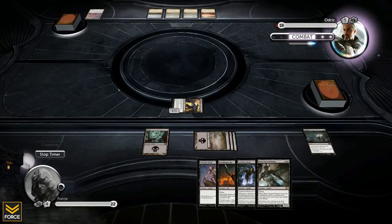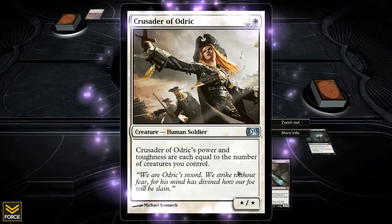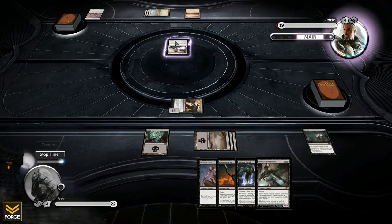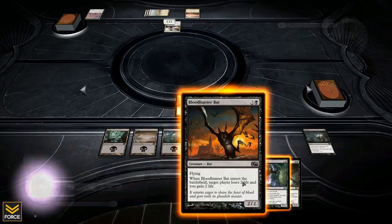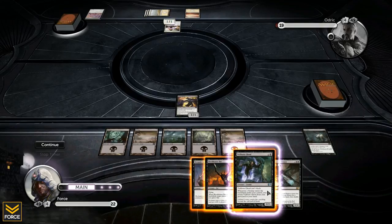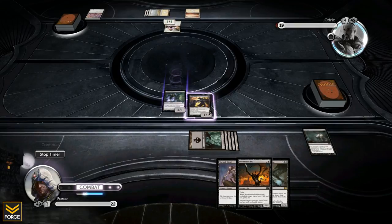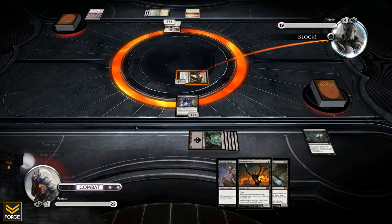He plays Crusader of Audric — a creature whose power and toughness equal the number of creatures he controls, so right now just a 1/1, but it can get big quickly. I have five mana in play. I could play the 4/1 or the 2/2 flying — the 4/1 sounds good to me. I'll hold off on the 2/2 flying for now and put the 4/1 into play. During the attack phase I swing with my 1/1. He shouldn't block — he should hold that creature so it keeps getting bigger.